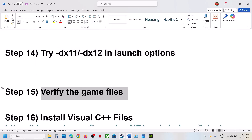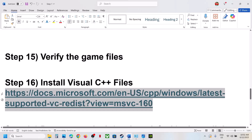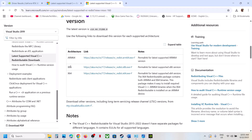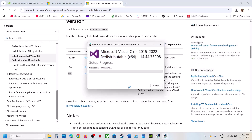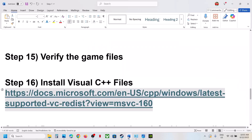Verify the game files: in Steam, right-click the game, select Properties, go to the Installed Files tab, and click Verify Integrity of Game Files. Once 100% complete, launch the game. If still not working, install Visual C++ redistributables — copy the link from the video description, open it, and download both the x86 and x64 versions. Run each file and click Repair or Install as prompted, then restart your computer.